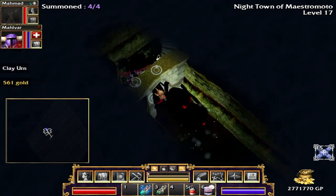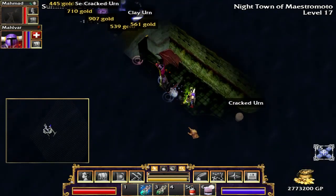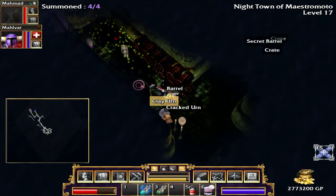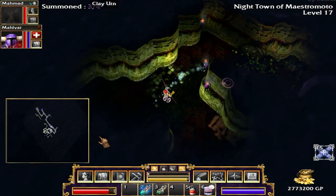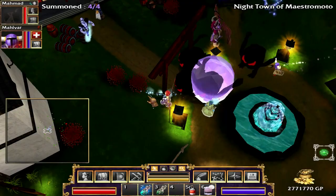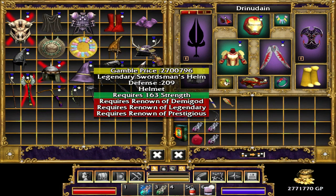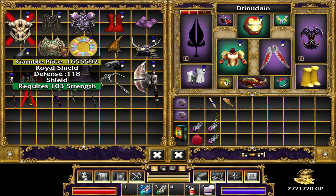So the game crashed and put us right back at 17, which is unfortunate — we lost our pet transformation. But I do know how to get to the stairs just by going this way, so I'm going to make a risky dash for it, just to see if the game is going to crash again, because if it does we don't want to waste our time here. Unfortunately, if we try and descend to 18 the game crashes. However, we are able to return to town. So unfortunately this might be it for this place — the night town.